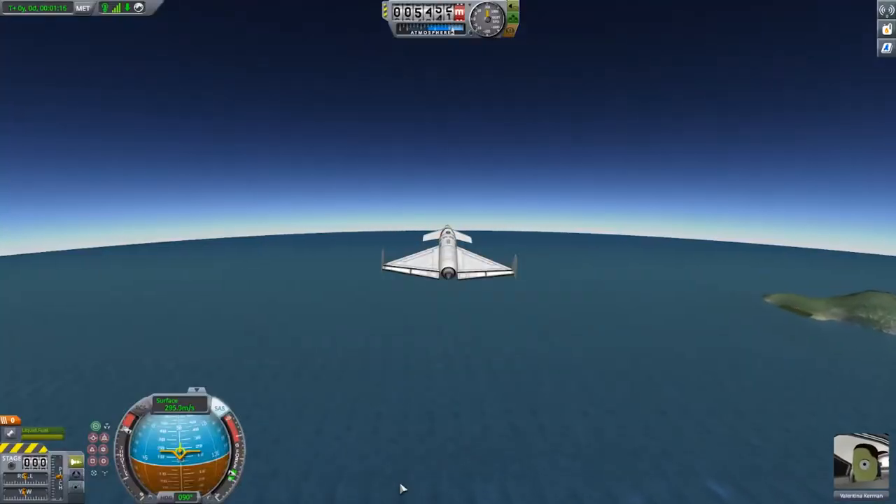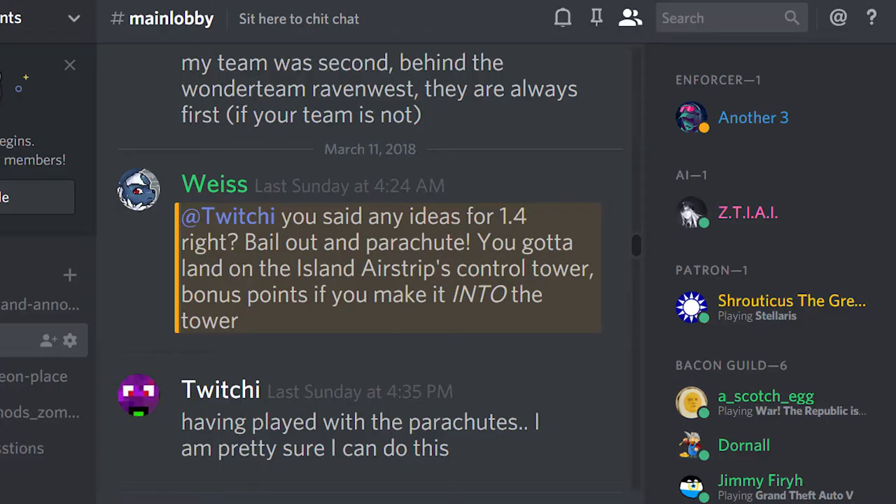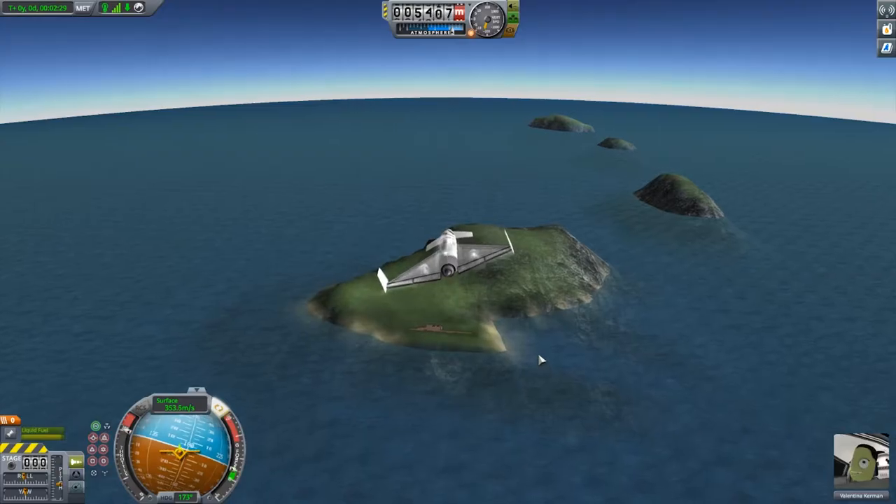Shortly afterwards I was approached by Wise in my Discord channel who was saying, 'Hey Twitchy, you're good at the parachute thing, you should have a go at this challenge,' and so it was on.